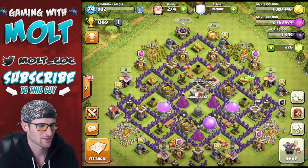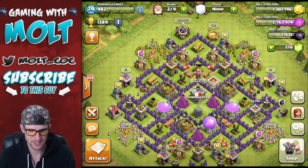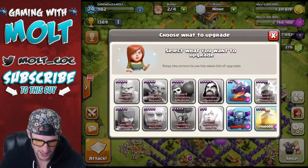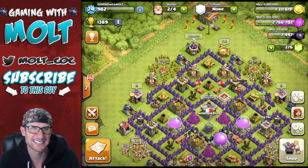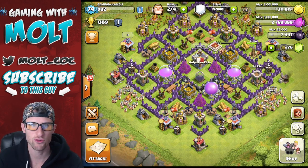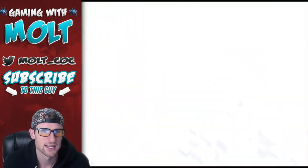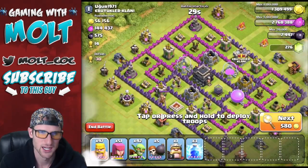All right guys, we are back and all of our troops are trained up. What we are trying to do right now is upgrade our dragons — we were talking about that earlier. It looks like we need 240,000 elixir — that's still a lot. We're going to have to try and either find two pretty good small raids, or just one really big one. Hopefully we can find something — let's go ahead and start looking.